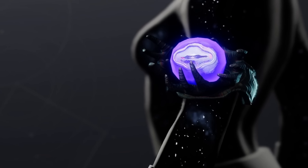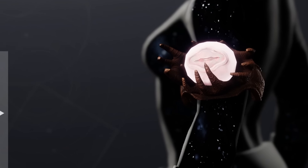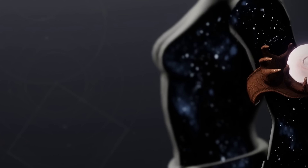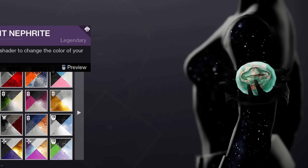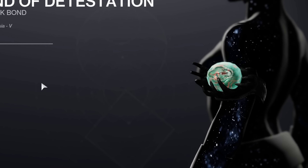This new Warlock raid bond looks really interesting. It is called the Bond of Detestation. You can obtain this bond from the Root of Nightmares raid, and I assume it's supposed to be an eyeball, but it looks a little different.